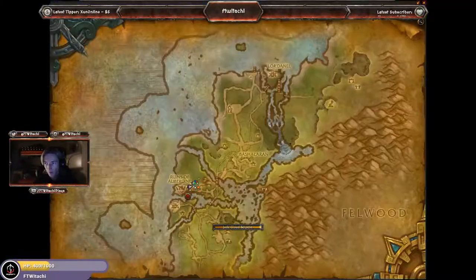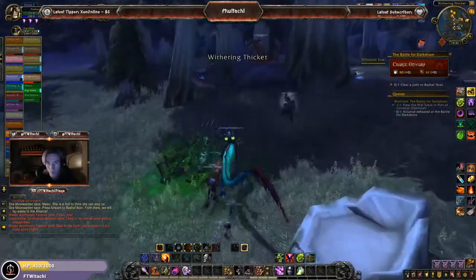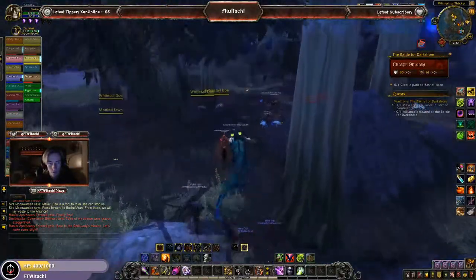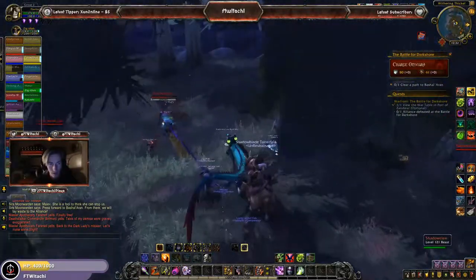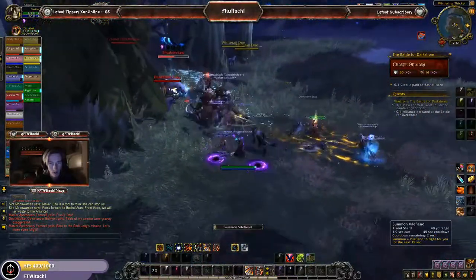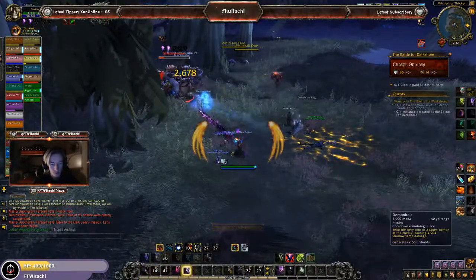Clear a path to Bashal Aran — it's over here. We're basically going to go ahead and continue advancing forward. There is a lot of wood in the woods, which makes absolute sense. There is a rare spawn — I'm assuming this is the rare spawn you were talking about to go ahead and defeat. A nice amount of wood should come from this.